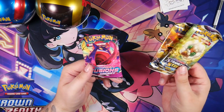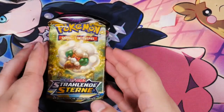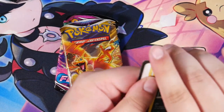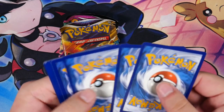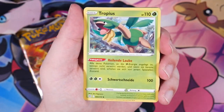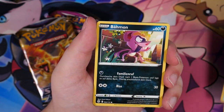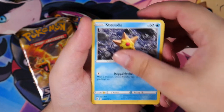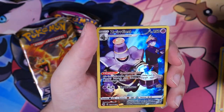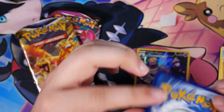I recently opened a Fusion Strike booster box and did pull an alternate art — but not the alternate art you would want. We pull out the code card and do the card reveal. Here's the Darkness Energy, we'll put that aside. We have a Tropius, a Claydol, an Impidimp, Staryu, Riolu, Starly, and Milcery. Oh, we have a Character Rare — a Dusk Noir with Morty in the background. Nice! And the rare is a Staraptor.